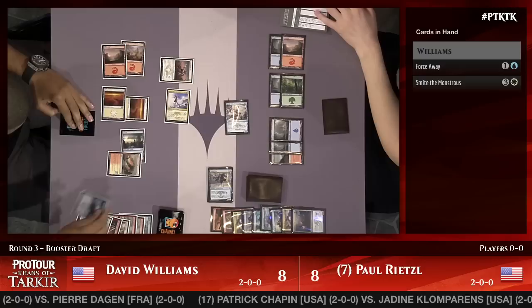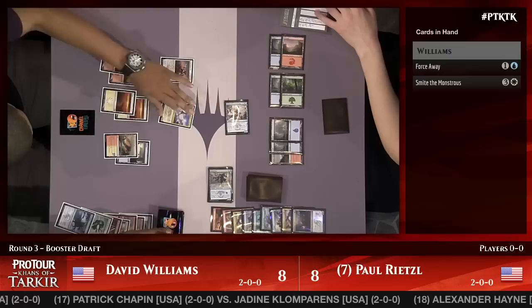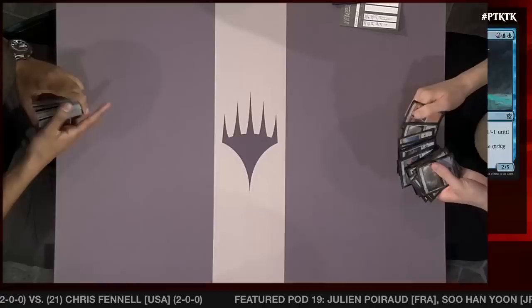Force Away loot is happening and Dave drew something better than Smite the Monstrous. He's got something he likes better — 6U and Arc Lightning. Dave Williams takes game one. Looking pretty good — we'll be back right after these messages.